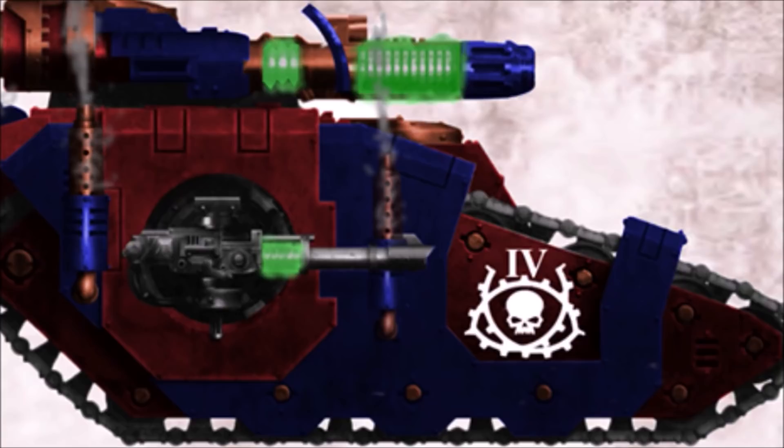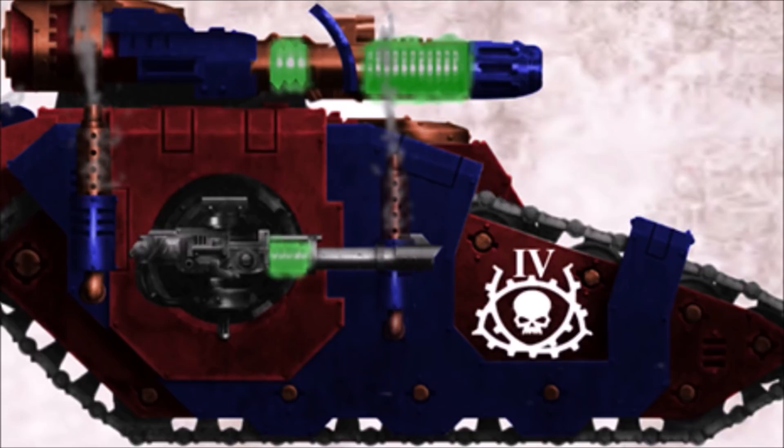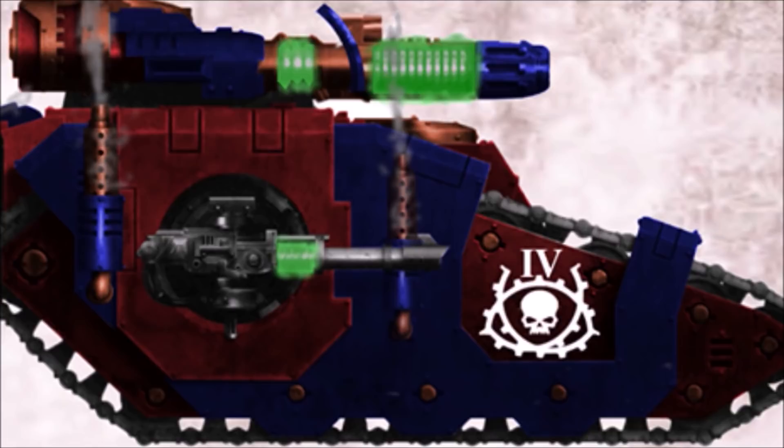Mountains have been hollowed and used for either storage or Skitari bases, and the planet's molten core has been harnessed to be used as a heat source for the planet's many forges. Kelsia has produced many pieces of weaponry and armor, but is most notably known for the development of war machines and vehicles. One such machine is the Kelsia-Pattern Sikarian tank.